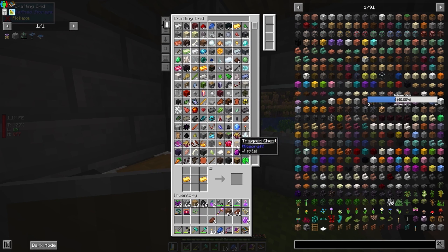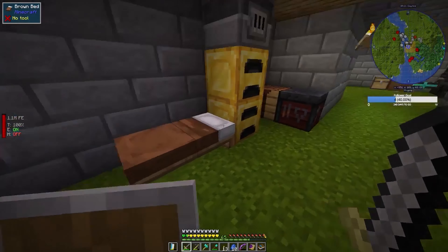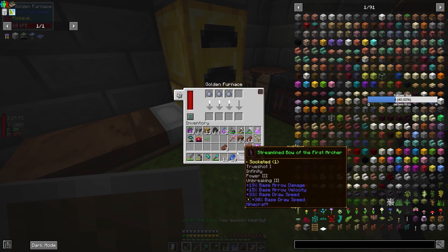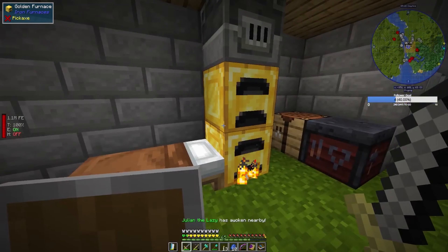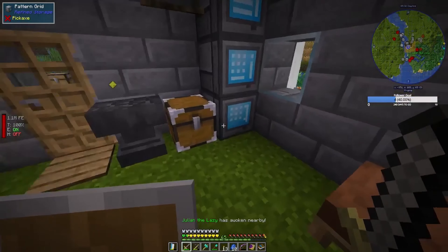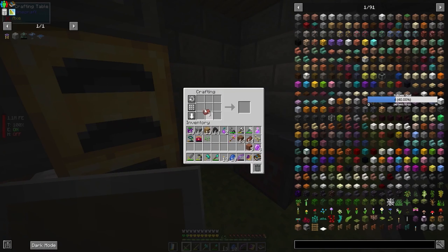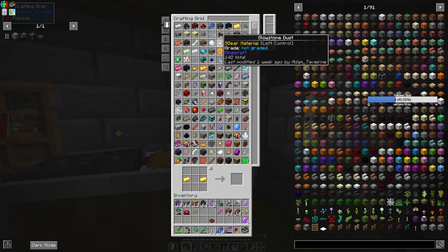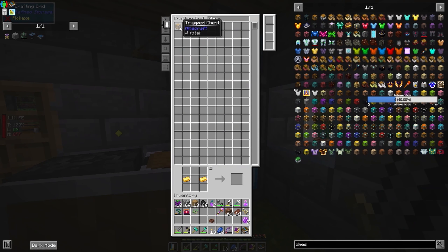I don't have to worry about it. Clay — I should have tons of clay, there it is. Julian the Lazy is coming for a tickle as well. Let's welcome him with open arms and swords. And let's upgrade you to a hopper botany pot.